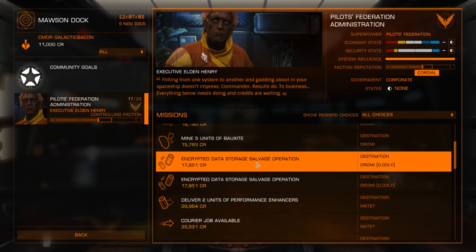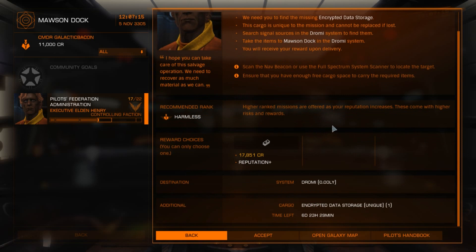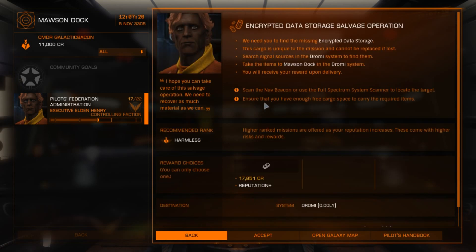We have an encrypted data storage salvage mission — this is a salvage mission. These are quite good for beginners to do. The only thing I would encourage you to check is whether you have enough cargo space; the mission actually tells us to check that. You do need a data scanner in order to do this. It's quite a good mission to do as a beginner.